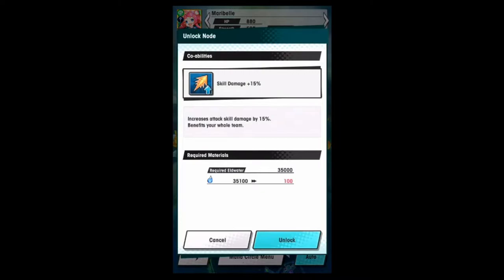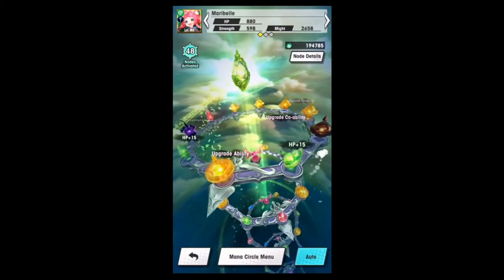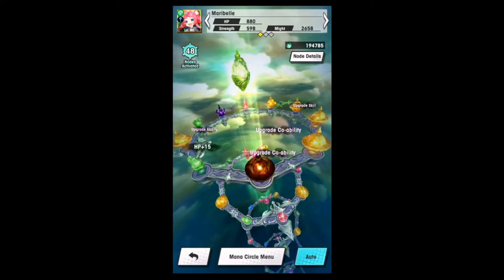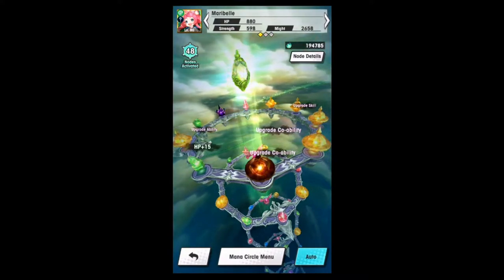To fully upgrade your co-op abilities, you need 70,000 Eldwater. And this is either a do-it free-to-play super duper over time, or whale the heck out and get a bunch of dupes. Even then the dupes don't really make up for exactly how much Eldwater you need. So if you're raising a character, five star or otherwise, you can unlock the fifth mana circle and ignore the co-op skills, because at the end of the day yes it's a good upgrade, but no it's not necessary.